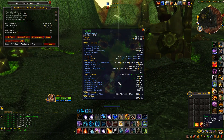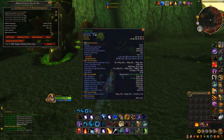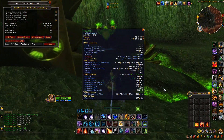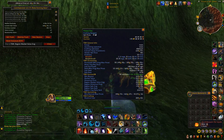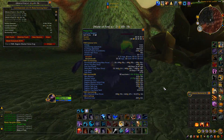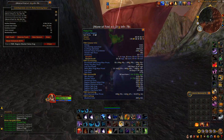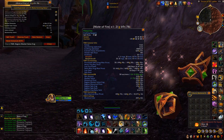Once you have 10 primal fires you simply click on those and that will turn them into one primal fire. I recommend selling the primal fires on the auction house over the motes, because you normally get a better price for the primals instead of keeping them as motes.